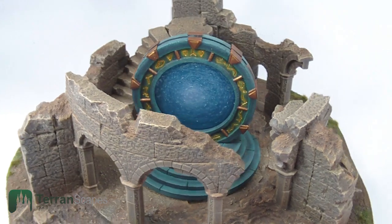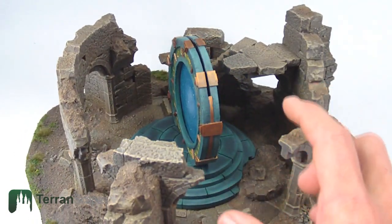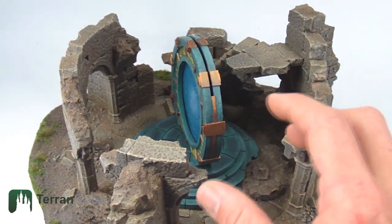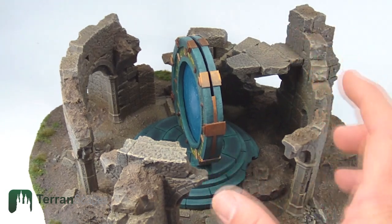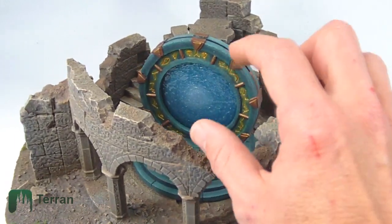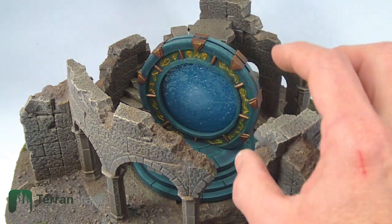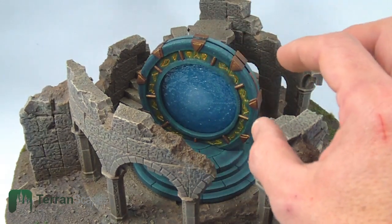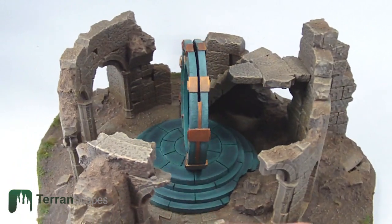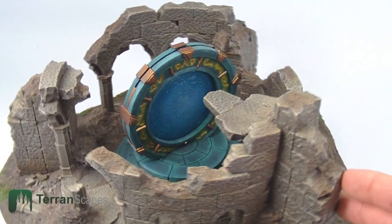So here you can see the Stargate inserted into the tower ruins. This actually came out a little bit bigger than I wanted regarding the scale of the interior it's sitting in. But looking at the SG Stargate, which I used as an inspiration, I realized the portal itself is about two to maybe three times taller than a man. So in order to get that kind of scale, which I think is going to look good for figures approaching it, it did end up a little bit larger and occupies quite a volume within the tower — that's a concession I was willing to make.